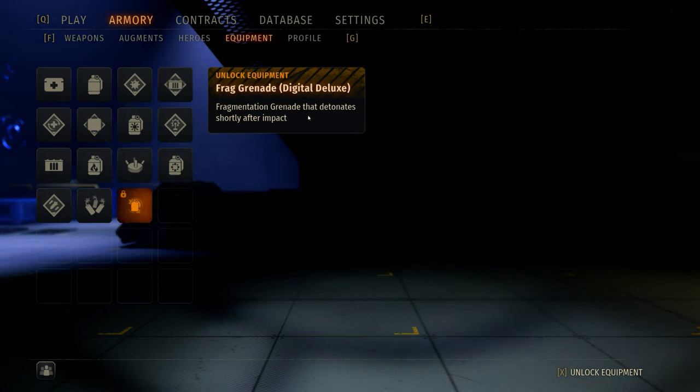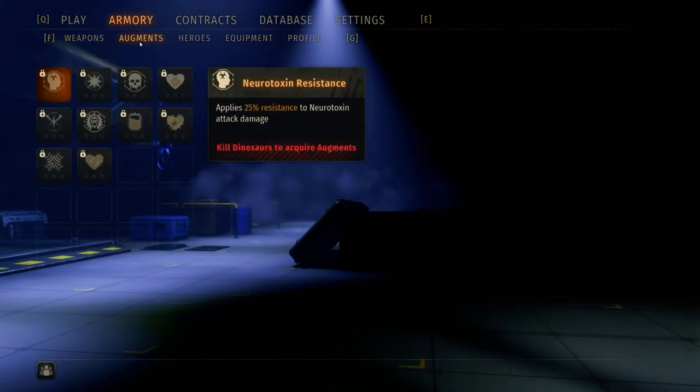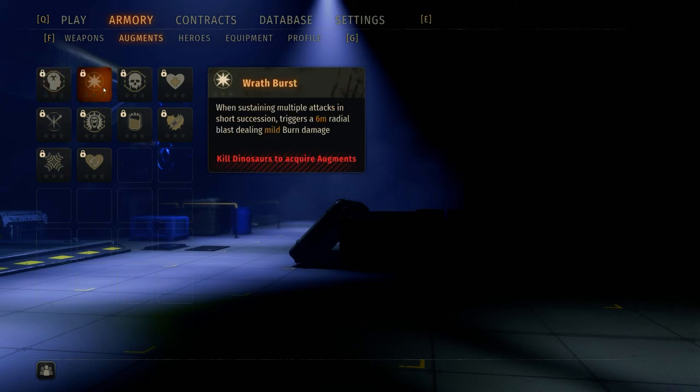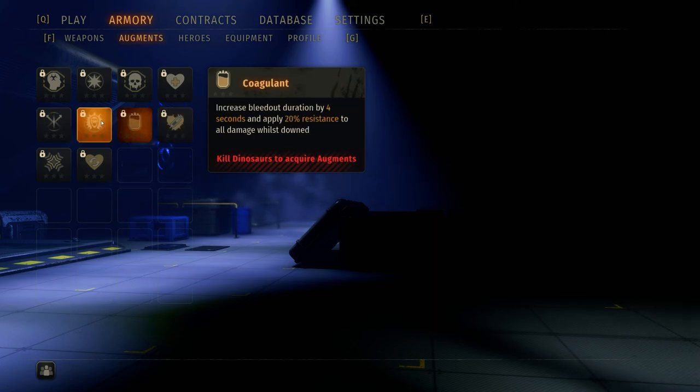Now let's check out augments in the menu. You can only equip a few at the same time and you have to kill dinosaurs to acquire them. Options include 25% resistance to neurotoxin damage, a six-meter radial blast dealing mild burn, five percent max health restore per kill, and a 40% damage resistance boost for three seconds.